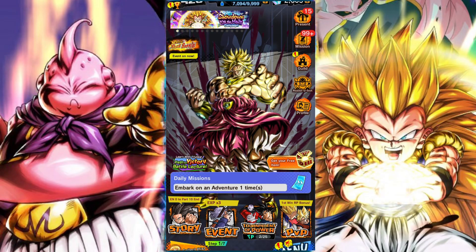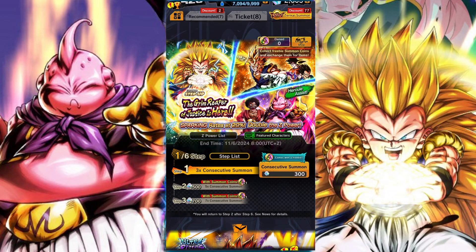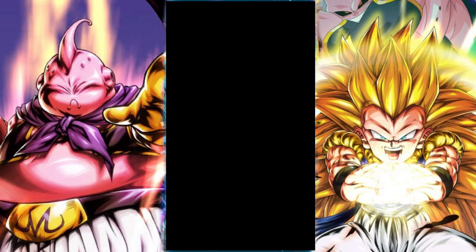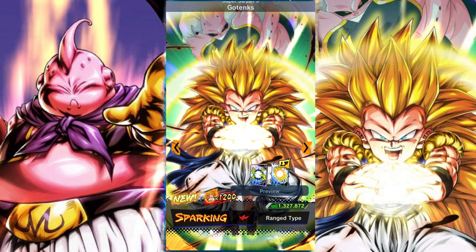G'day and welcome back to another DB Legends video. In this video we're going to be taking a look at the banner for the SS3 Gotenks, featuring the new sparking Hercule and Buu, as well as the second return of the anniversary Super Vegito unit.